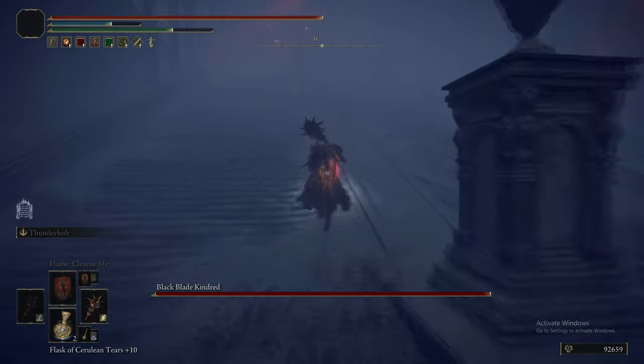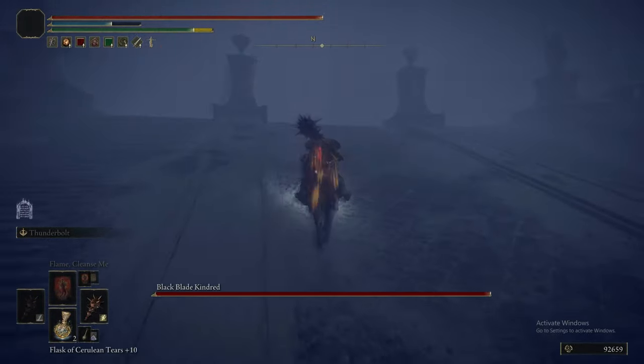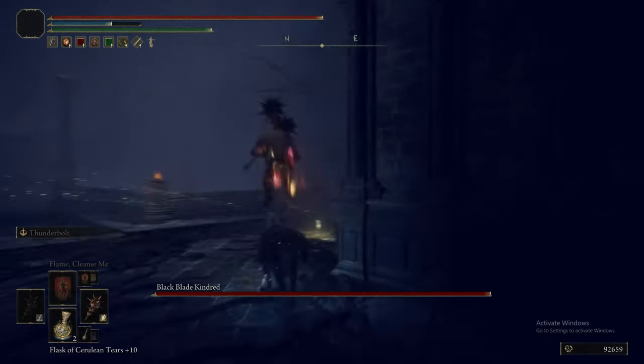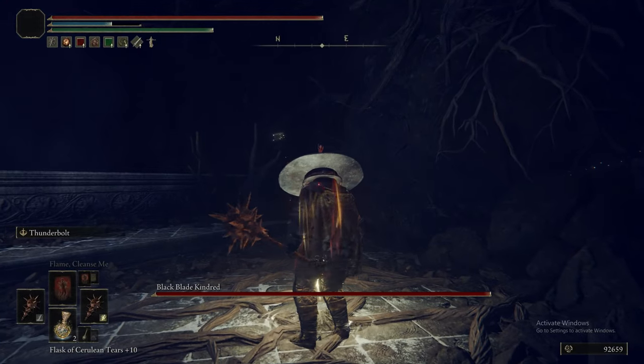What we're doing is heading straight up the stairs, just avoiding the boss, and we're going to grab the Grace up the top here — that way if he does kill us, we're just going to end up coming here rather than the start of this area.